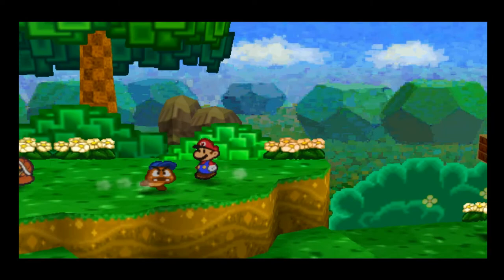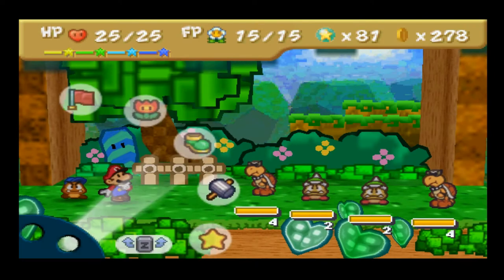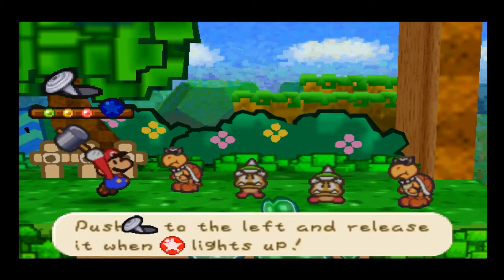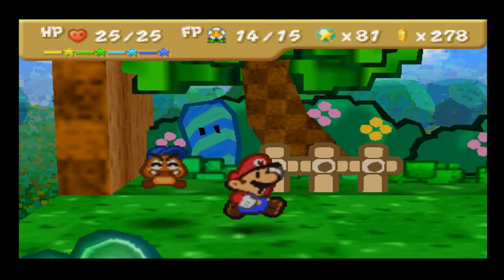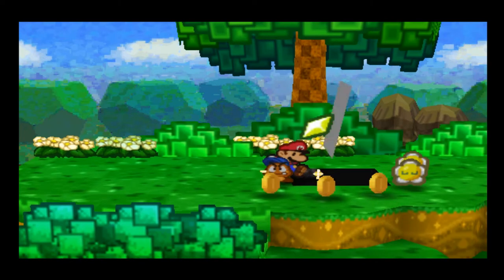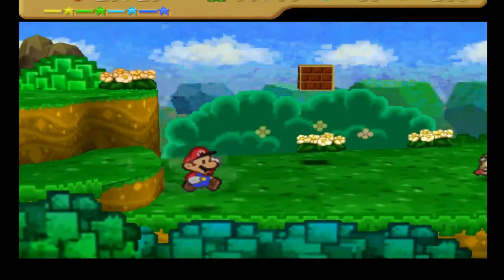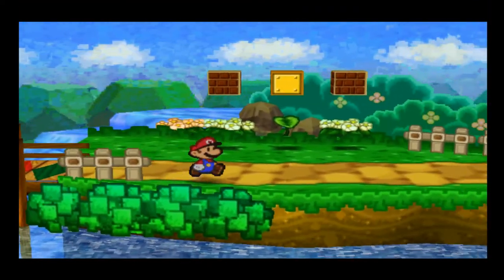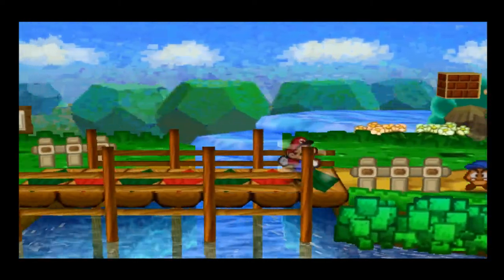We're going to get out Goombario. With Quake Hammer plus two Power Pluses plus All or Nothing — instant death to everybody. I forgot there were hidden panels back in the first world as well. I'm glad I came this way for the star piece.